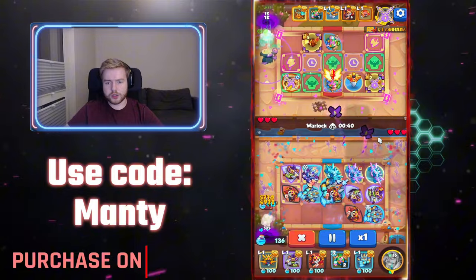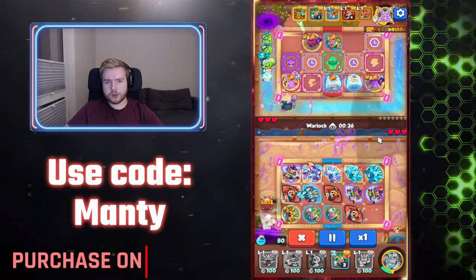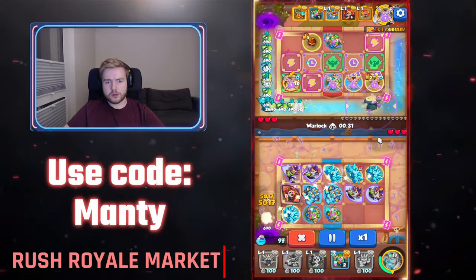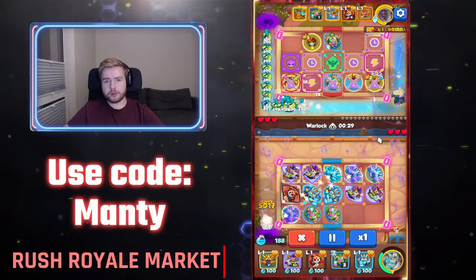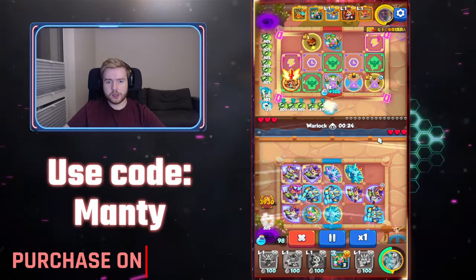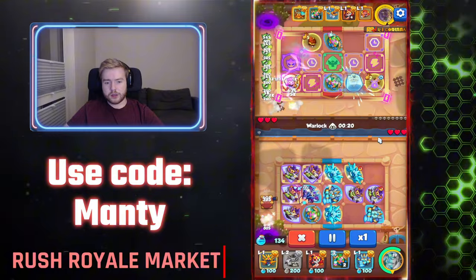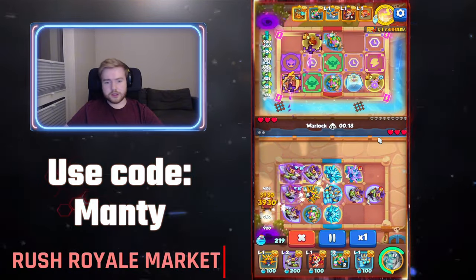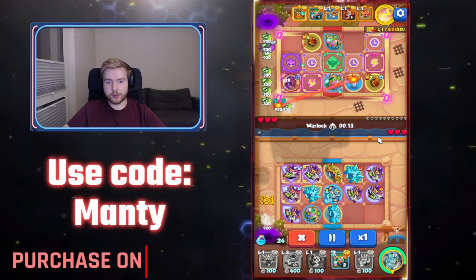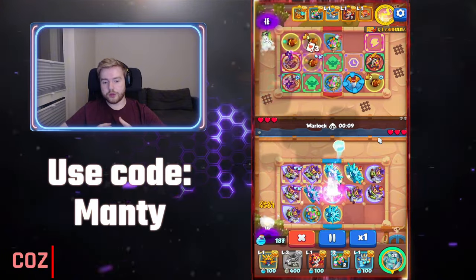He's just trying to drain her mana pretty much — spam with Witches. That's pretty standard. Keeping the Witches at tier 3 and upgrading Witches — it helps because anytime a unit is hit by Witch it will heal more if you upgrade your ability on Witch.